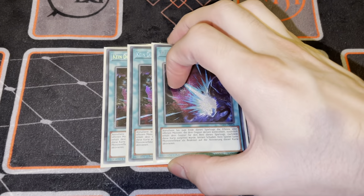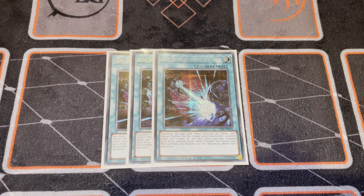For the spell cards, we have three copies of Dark Ruler No More. I feel this is a better choice in this deck than playing Forbidden Droplet. There are some scenarios where Droplet could be good, but personally I think Dark Ruler is better because it helps you keep your hand advantage up. Virtual World doesn't fully rely on the graveyard - for some portions it does, but not all of them. Dark Ruler is better because it just shuts the board off and you don't have to worry about your opponent chaining to it.